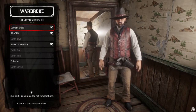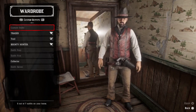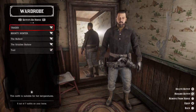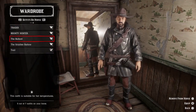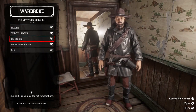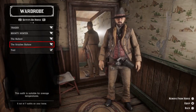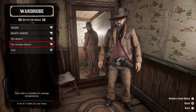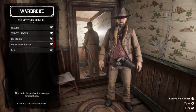This one requires changing the buckle, unlike last time. Now make sure both outfits — the one you want to glitch and Trial — are both stored in your horse. If you have Trial, the other one should be stored in your horse as well. Make sure both are there.